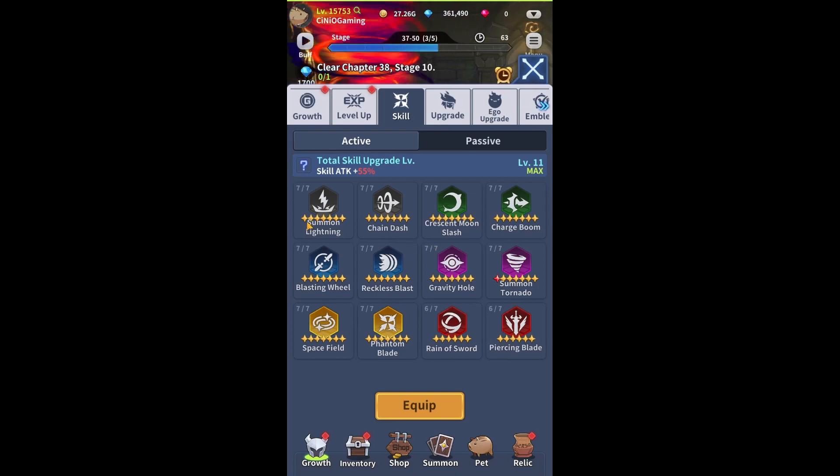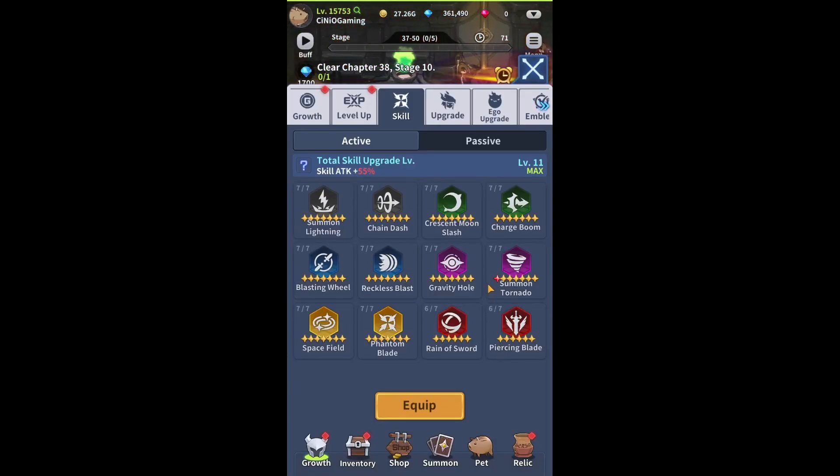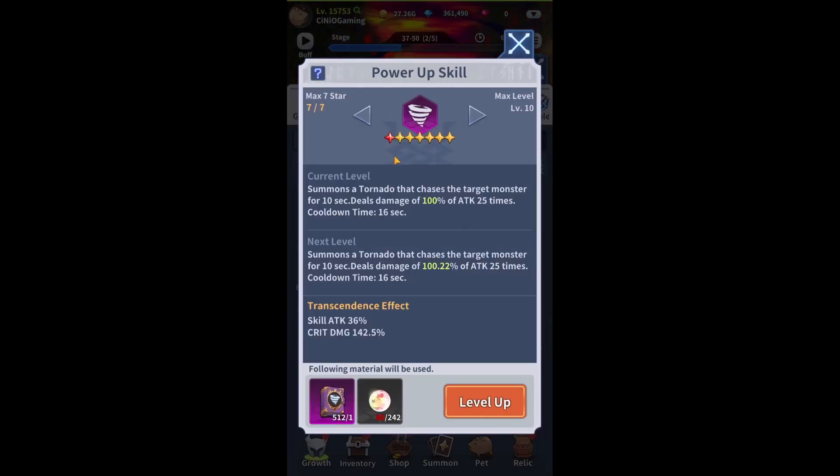So far you could upgrade your skills all the way to level 7. I'm still farming two more skills to get to level 7, and since they're the strongest skills I'm still missing just a few books. As you've probably already noticed, my Summon Tornado already has that very first red star, which means this skill has been powered up and I'm getting certain perks associated with it.